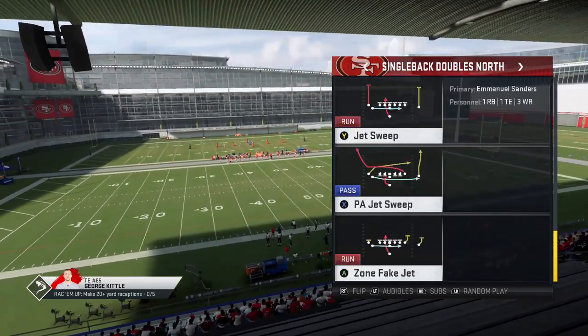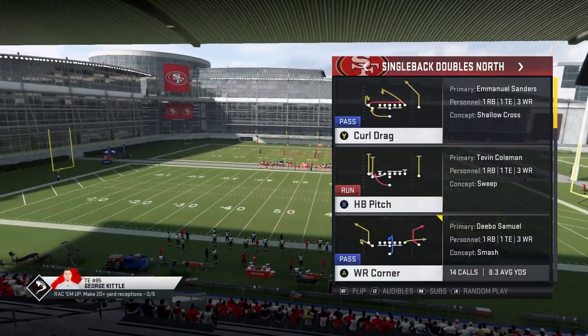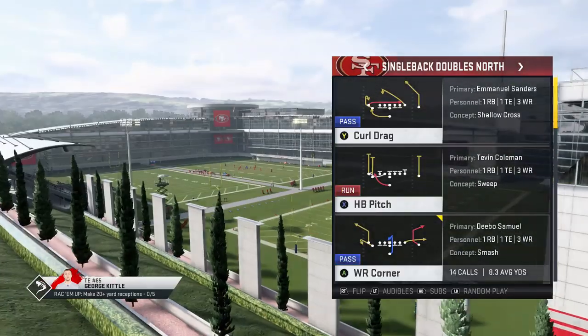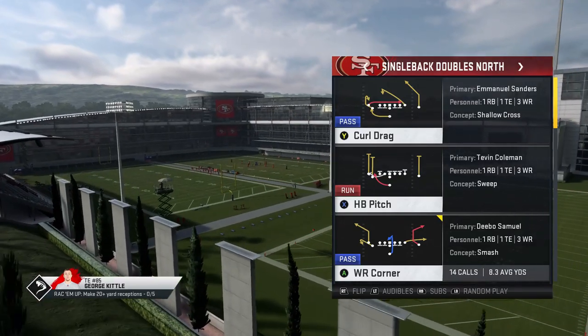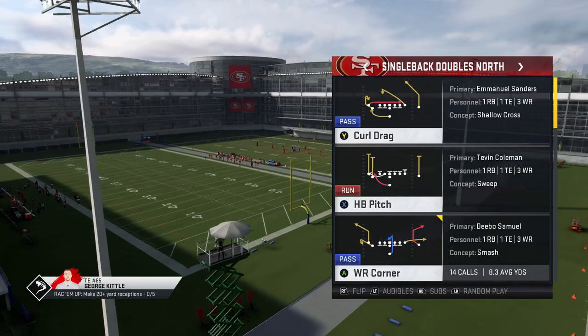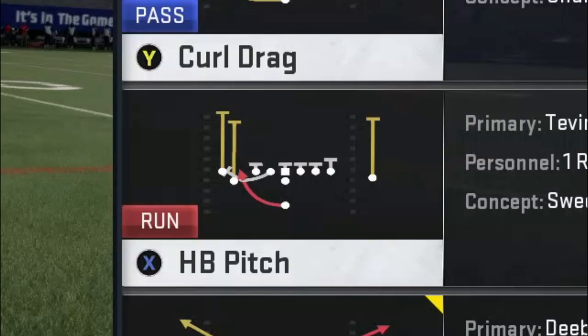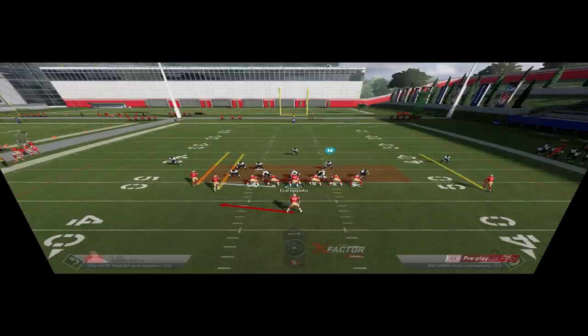I'd really like to do some home run plays — some really hard-to-stop plays. This is a great formation; it's one of my favorite formations that they really toned down. As far as I know it might be in one other playbook. The Doubles South is in like a ton of playbooks, but the Doubles North is hard to find. Some of the run plays I'm going to show you today are not in any other playbook.